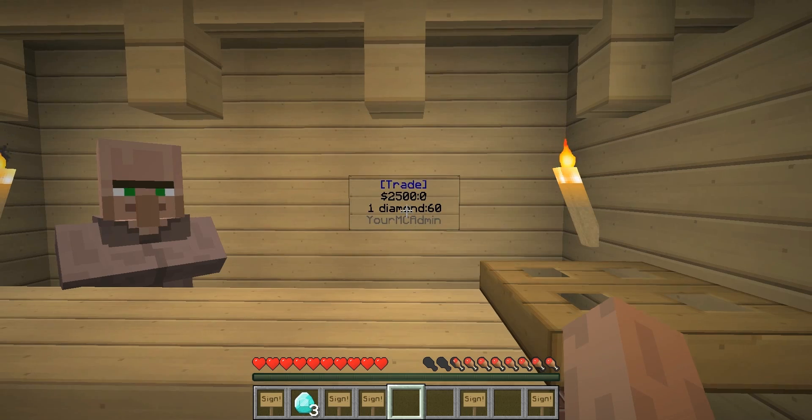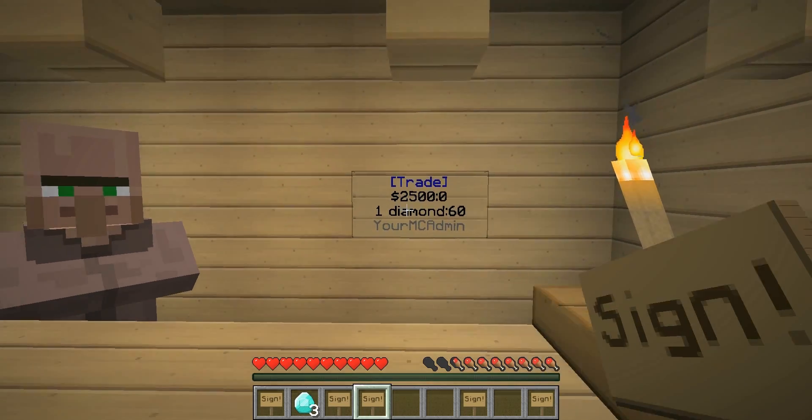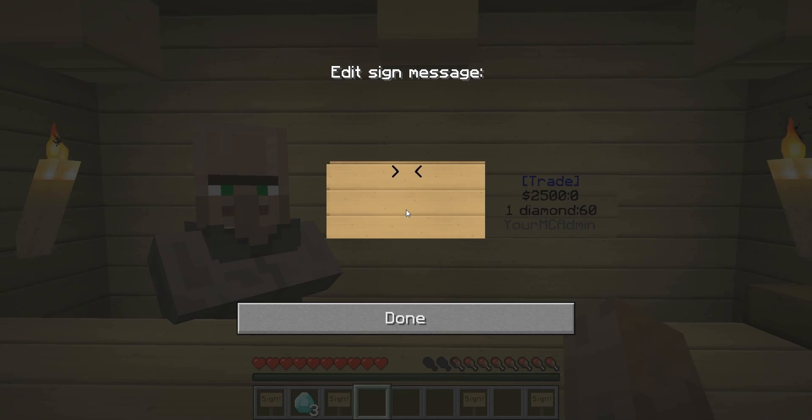Let's hit done — and you see the blue at the top means you have done it correctly. Let's show you what happens if you do it incorrectly.